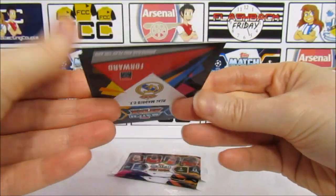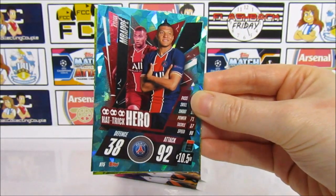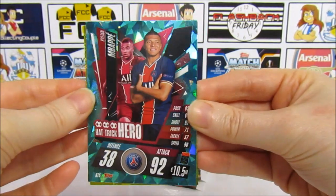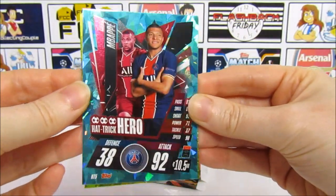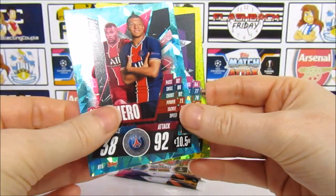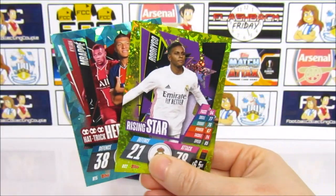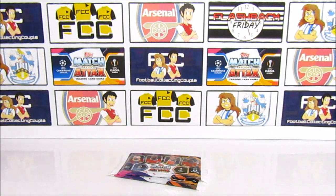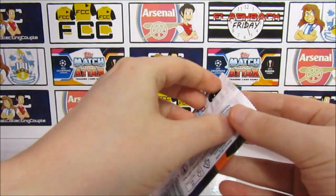We have a Mbappe Hat Trick Hero! It was actually green — that is an awesome green, that is insane. And a star hollow on the back of that. We also have a Rising Star Rodrigo. Very awesome — three different types of inserts already.